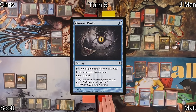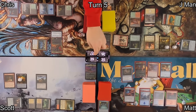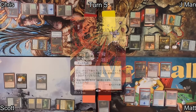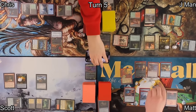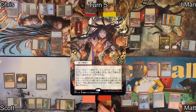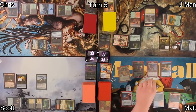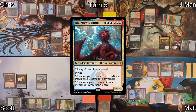On Matt's turn, he plays a Mountain, activates Humble Defector and returns it to J-Man, then casts Gitaxian Probe again — looking at J-Man's hand this time — drawing a card and pinging Scott with Urabrask. He then casts Lightning Bolt with fancy Japanese artwork, pinging Scott again with Urabrask and dealing three damage to Hazazon. This also triggers Stella Lee, exiling the top card of his library — a Veyran — which he can cast until end of his next turn. Using the floating red mana from Urabrask, he casts Grapeshot dealing damage to each opponent equally.